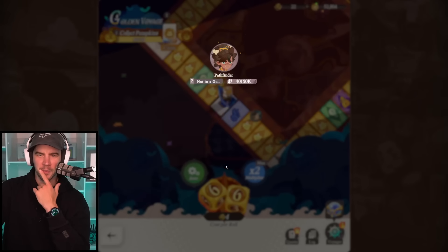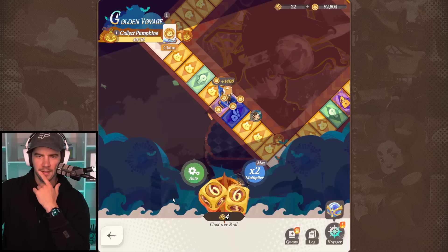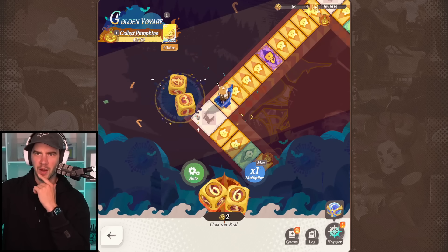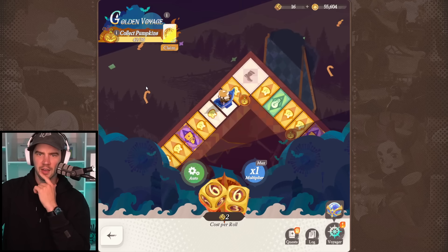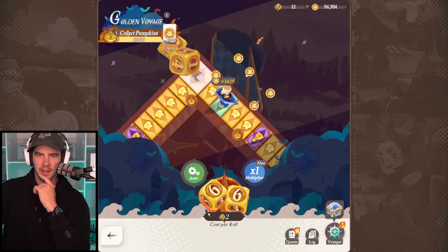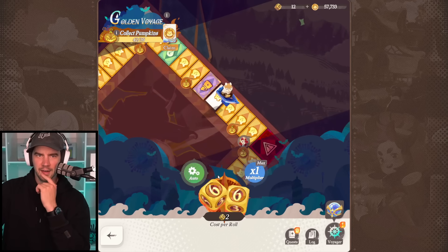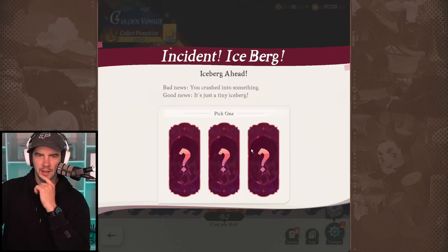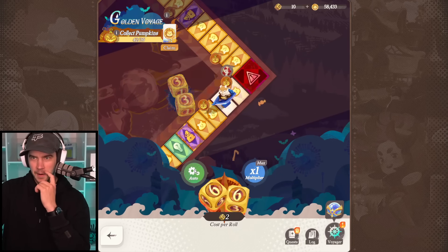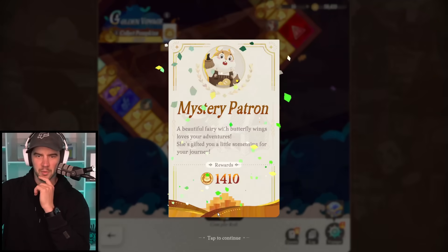Another prank - let's go! I don't think that was too great. Pumpkins galore over here. Chance - hey, I'll take it! Give me a big one. 700 - all right, let's take it. 700 was actually pretty bad.